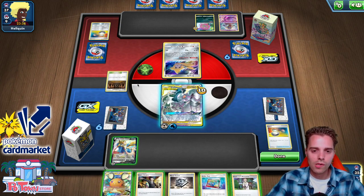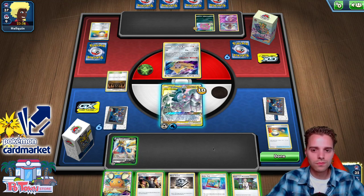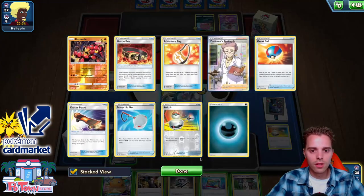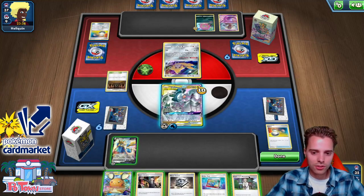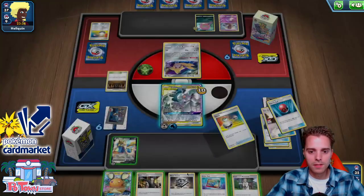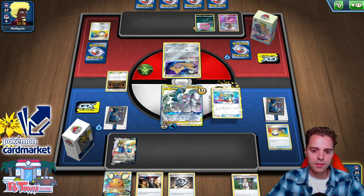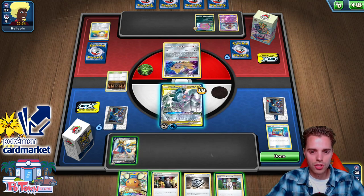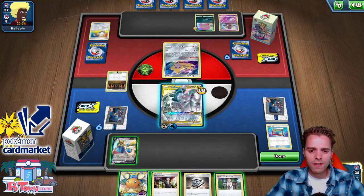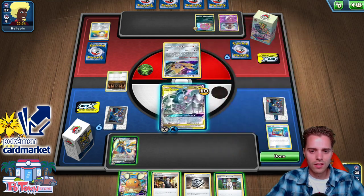The Shrine will put us up to two extra damage counters, which is not cool. We could Research and go for Boss's Orders next turn. Using Order Pad — we get Tails. We use Altered Creation GX and Research. I really want to find my Chaotic Swell, but Boss's Orders is also very good. We still have another Boss's Orders. Going for the Research here — getting additional stuff is better. Also, we use the Energy Spinner now to get another Energy.